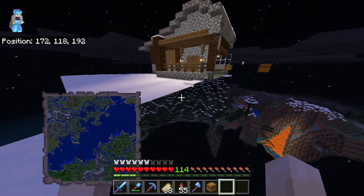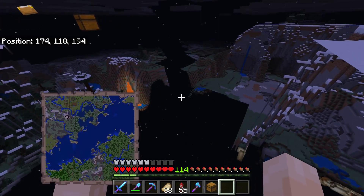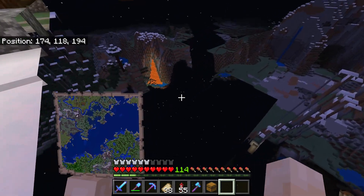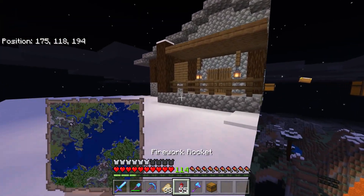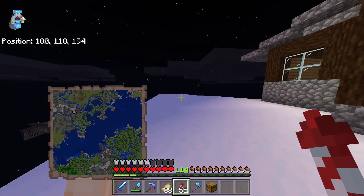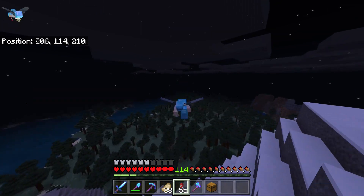They still haven't fixed this nether bug apparently. There is this bug that if you exit a nether portal, blocks will disappear and no longer come back. But there is a way to fix it without having to reload the game, because I'm kind of done with waiting. You just make sure the chunks get unloaded.